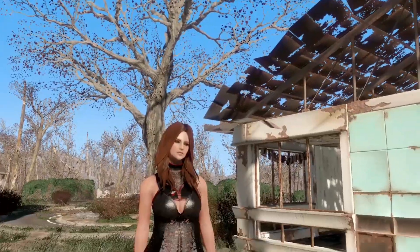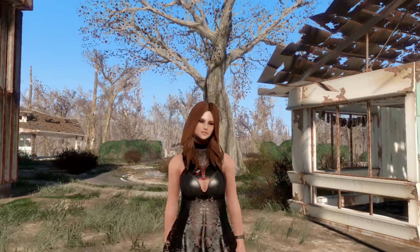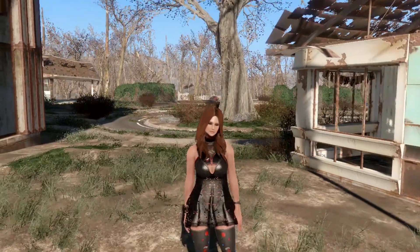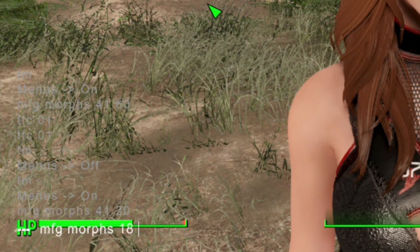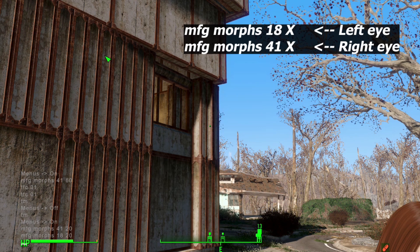Our final mod is a different type — MFG Morphs Winking. It will disable your character's eye blinking system and give you the freedom to blink either eye of your character, right or left — you can close it or open it. This is really useful when you want to take styled pictures of your character.